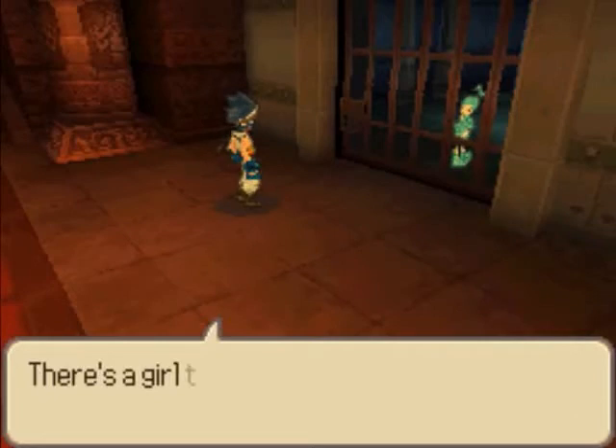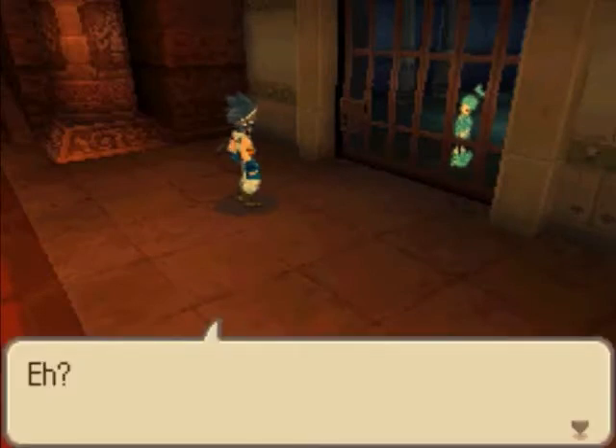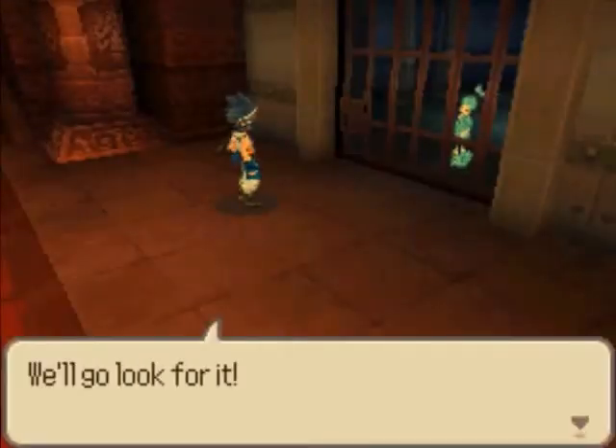Wait, what's this? There's an exclamation mark. Oh, another extra — we need to get her out, but we need a key. Mr. Blue Oni?